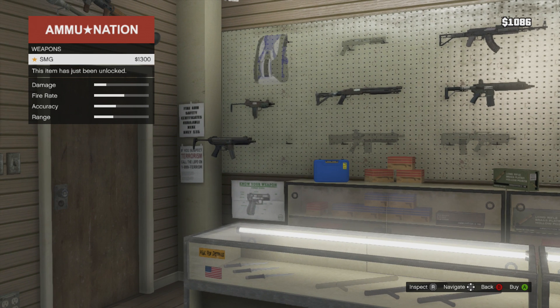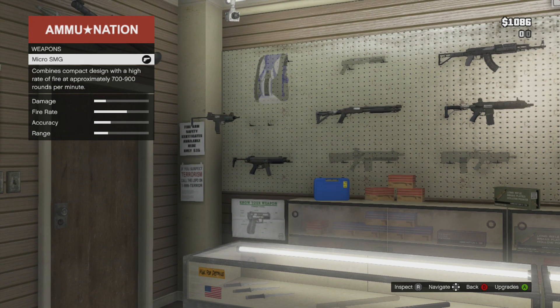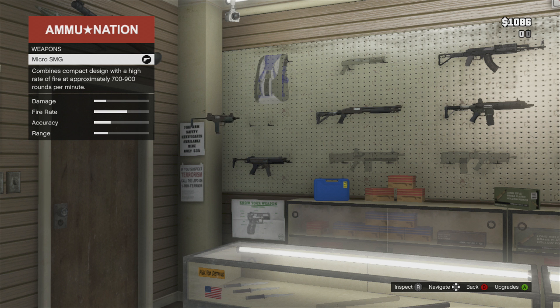Also a knife. Now let's go to the wall — your standard SMG, looks kind of like an MP5. Going up to a micro SMG, kind of like an Uzi, high rate of fire. I actually do have one of these, with zero ammo right now as you can see in the top right corner.